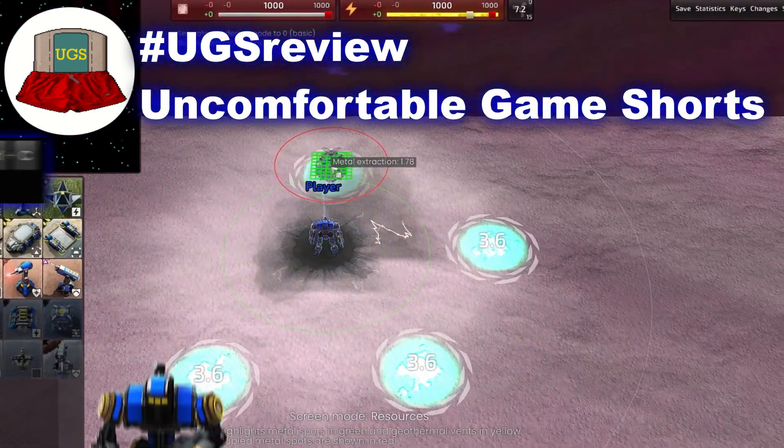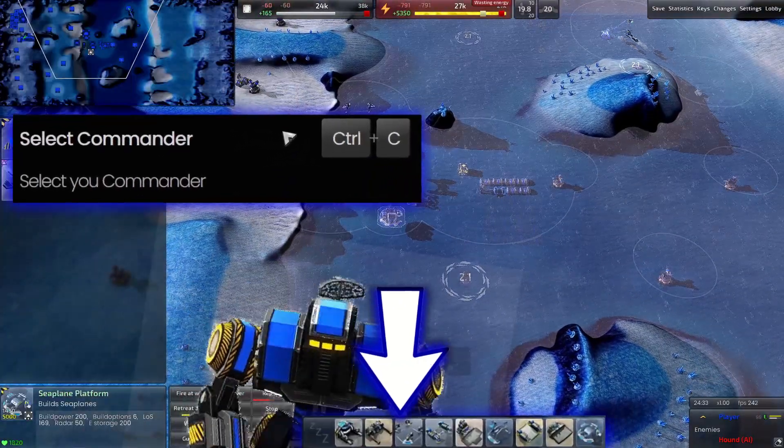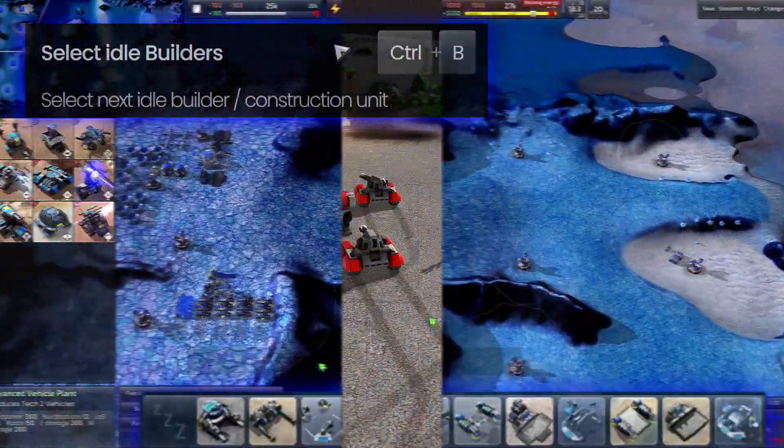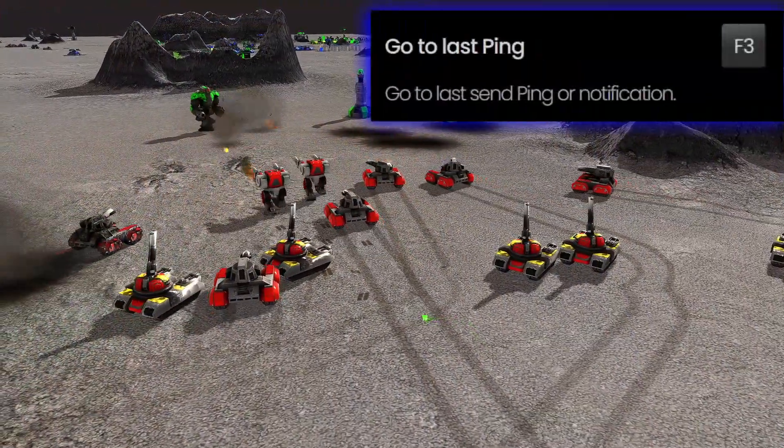Find your commander anytime by pressing Ctrl plus C. You can see all your idle buildings and workers here, and can cycle through them with Ctrl plus B. And if you hear a ping or alert, press F3 to see it.